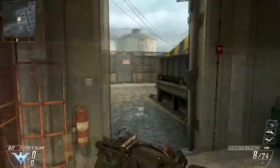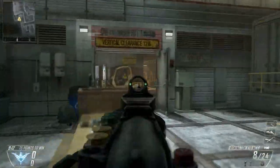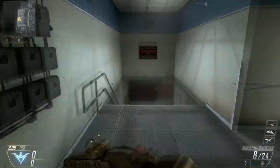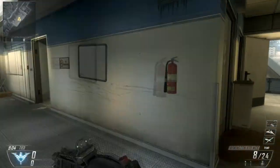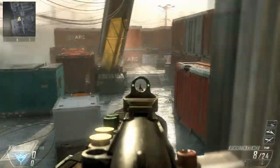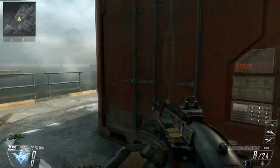Now you can go down here and if you keep following this road and walkway, you can go through there, but that's a bit of a clash situation. You can go up here as well, but that's also a bit risky. What I like to do is go over here, check there's no one around, jump down, then go along here.